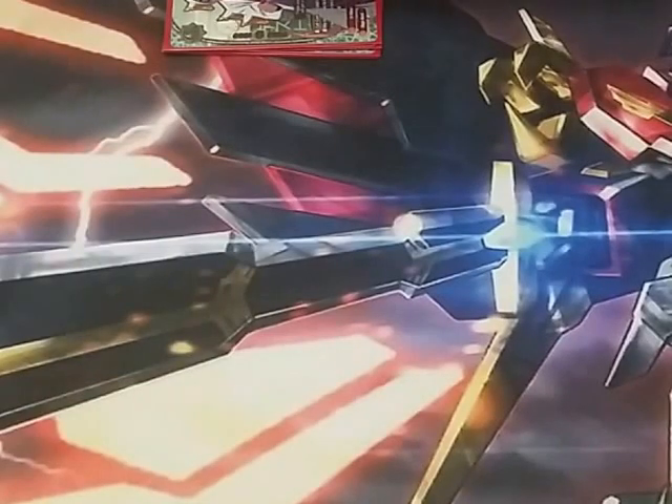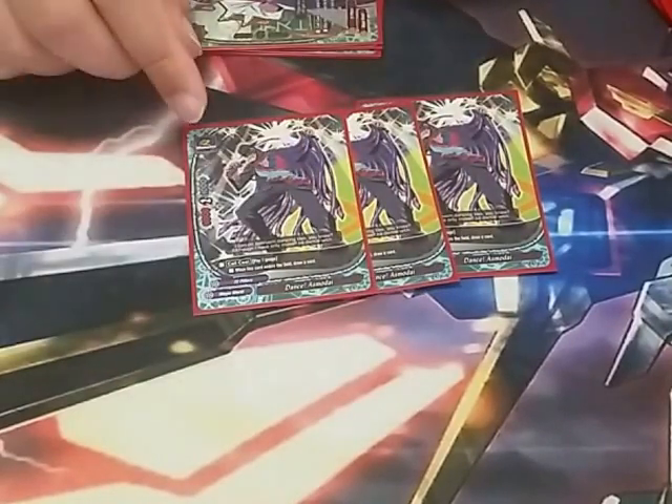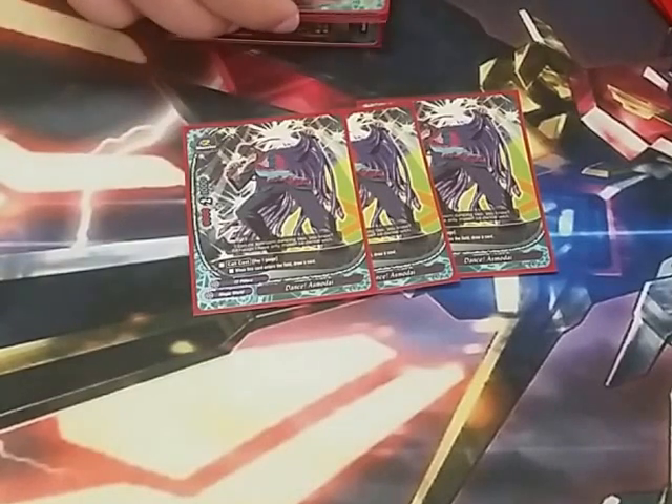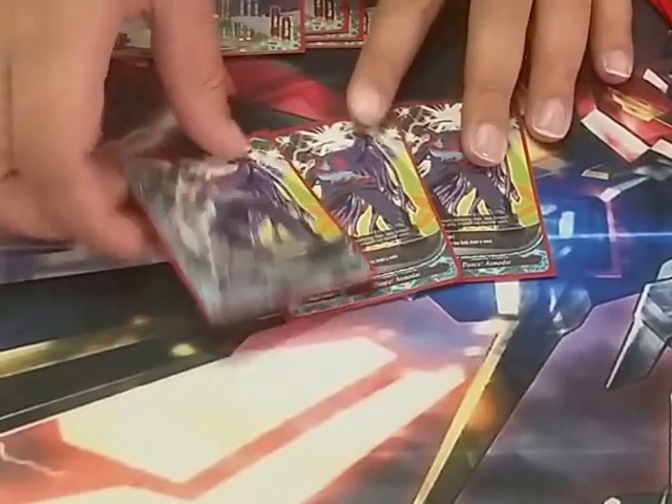Next, we play three Dance Osmoris. What can I say about this? Pay a gauge, when it enters the field you draw a card. It's a 6-2-1 and can pretty much hit over almost everything in the game nowadays. He's basically our heavy hitter for the deck as of right now. Great card.